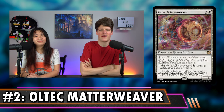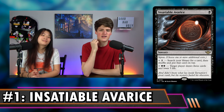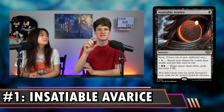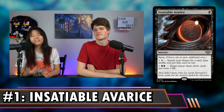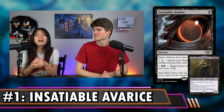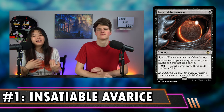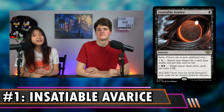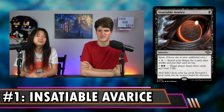Our number one card from Outlaws of Thunder Junction — I do think this card is clearly number one — is Insatiable Avarice, another card with Spree. Black for a sorcery. Plus two: search your library for a card, shuffle, and put the card on top. Plus black black: target player draws three cards and loses three life. The baseline is black black black, draw three, lose three — equivalent to Painful Truths or Sign in Blood at that scale. But you can also in the late game add two mana so that of those three cards, one of them is your best possible draw. The first thing I thought of was Krrik — Krrik players are going to love this. This is a little bit better than normal tutors because it's less salty: it's sorcery speed, costs a little more, and it puts it on top, not straight to hand like Demonic Tutor. Some percentage of the time you're going to be casting this for three mana just to draw a card, so it's not even always a tutor.